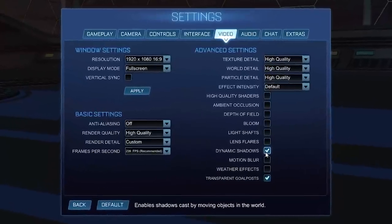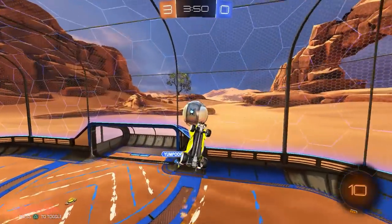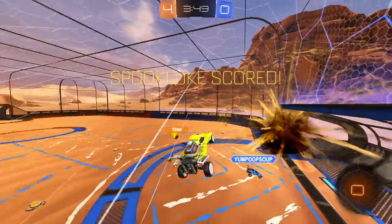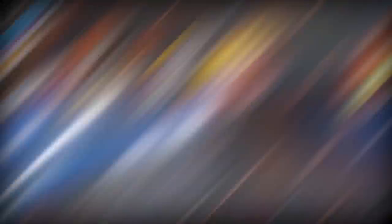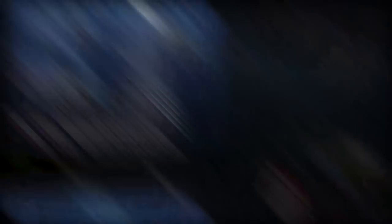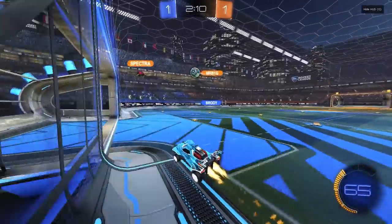Three: shutting off graphics. You may have noticed that almost every comp player completely shuts off their graphics settings. That's no coincidence. Graphics are distracting, make it harder to isolate the ball on the field, and lower performance. The only one you should have on is transparent goalposts — you're going to want this on on defense.